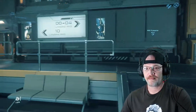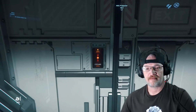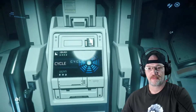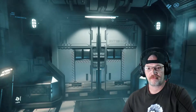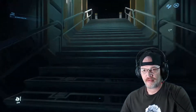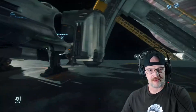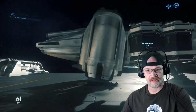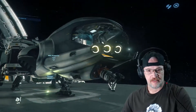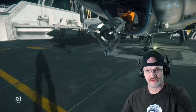A02, here we go. The Prospector is made by MISC Corporation, and MISC are the same people that make the Freelancer, which was one of my very first ever ships in this game. The cockpit configuration, or I guess overall design more or less, has a very Freelancer feel — you can tell it's made by MISC. MISC has got these nose-shaped cockpits on the Freelancer and of course the Prospector.